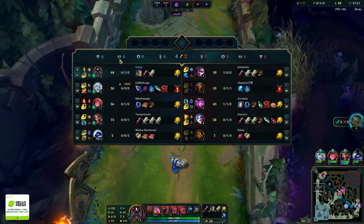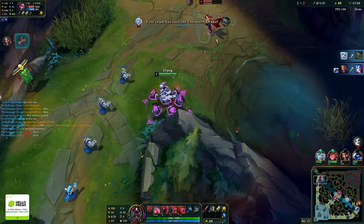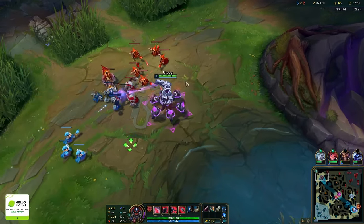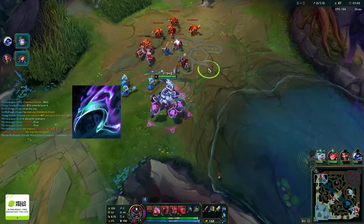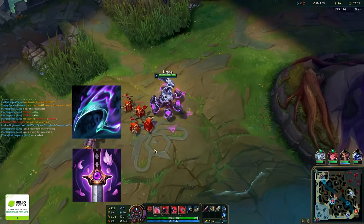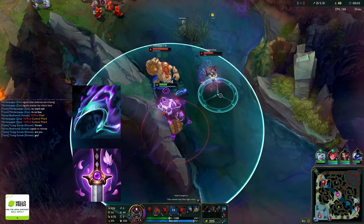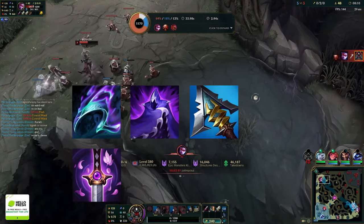The next build is lethality, recommended by Camon — a Challenger EUW Urgot player who plays in the German professional league. You start Opportunity or Youmuu's depending on matchup: Opportunity against something like Cassiopeia where Q is reliable, Youmuu's against something like Quinn where catching up is harder. After that, go Edge of Night, then Serylda's Grudge, then Guardian Angel. This is a valid hyper-carry Urgot build but comes with significant risk.